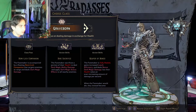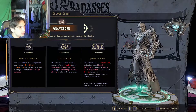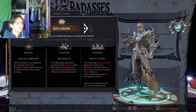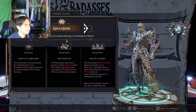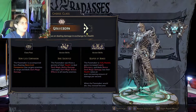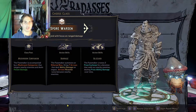His other action skill is Reaper of Bones: the Fate Maker is fully healed, gains increased leech efficiency, and deals bonus dark magic damage, but their health takes an ever-increasing amount of damage per second. That sounds confusing — and I don't like how it costs health to deal damage. I've always hated that in every game.